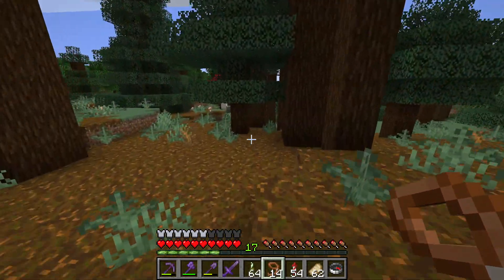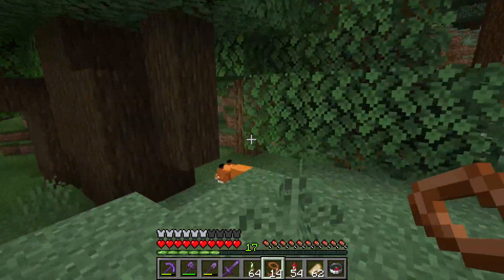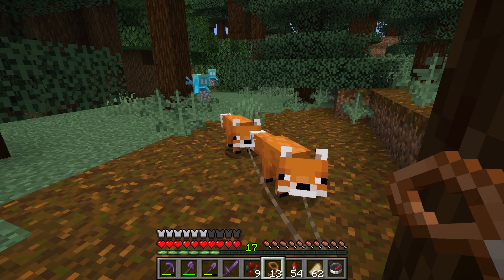I want to show you how to get your very own baby fox. First, you need to find two foxes. You can find them in a taiga biome, along with other locations. Once you have two foxes close to each other,